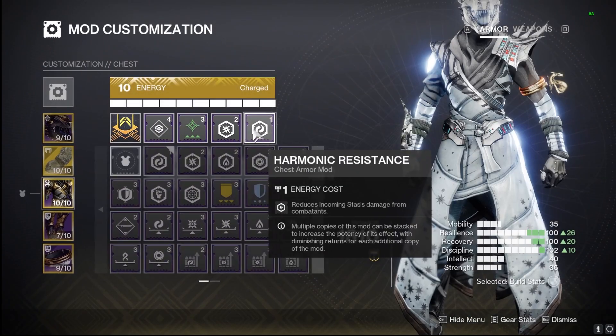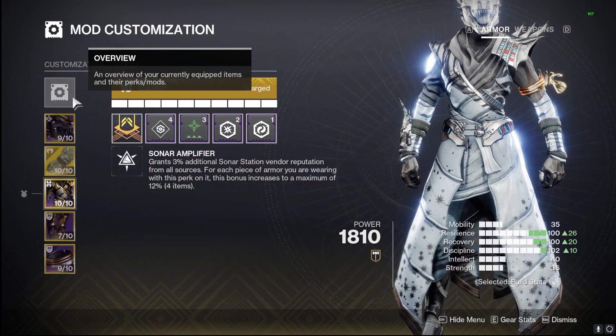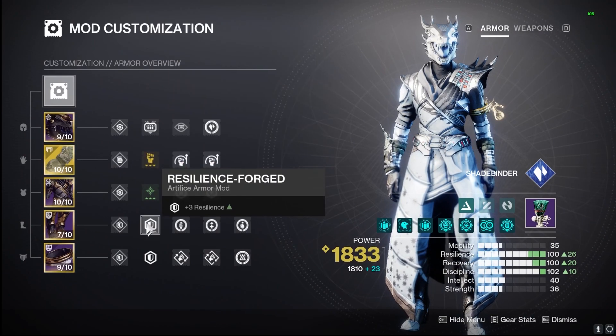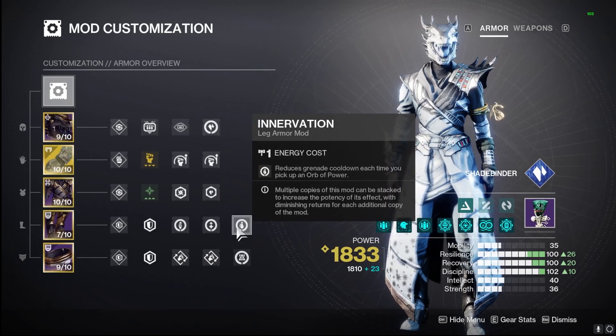On our chest piece we've got Charged Up as well as Arc and Harmonic Resistance. You can change this out depending on what you're going into, but we're using Charged Up to stay Charged with Light so we can have those armor charges feed our Melee Kickstart.